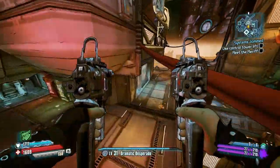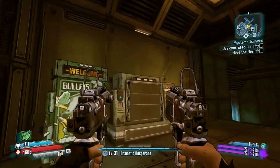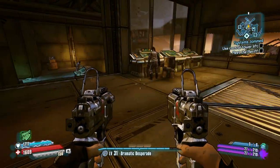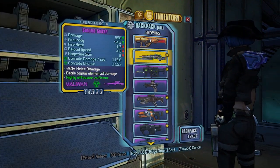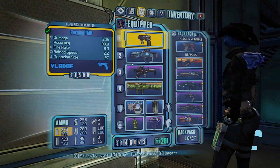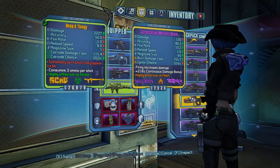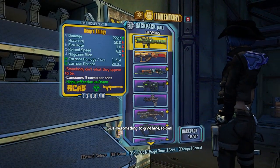G'day guys, ZiggyD here back with another Borderlands Pre-Sequel guide. In this video I'm going to be telling you guys how to use the loot grinder to make legendaries. People found out that you could make legendaries from it based on some of the badass achievements, and this is the actual recipe to do so. It took a little bit of experimentation but it was just discovered today, so I thought I'd lay this out for you guys and also give it a whirl myself to try and get a new legendary pistol.